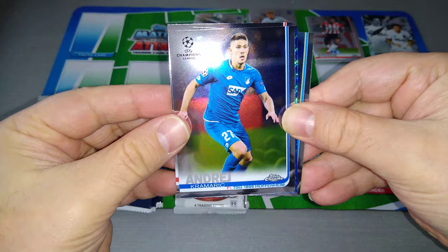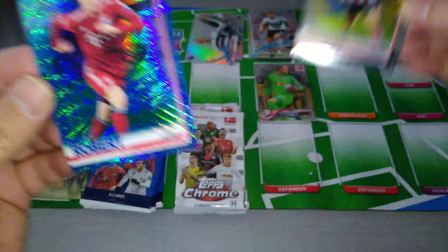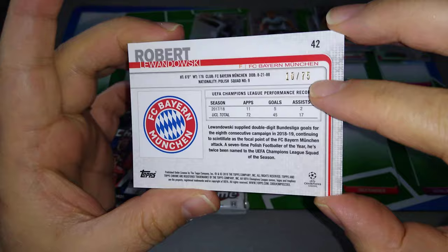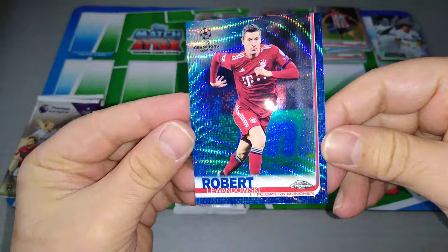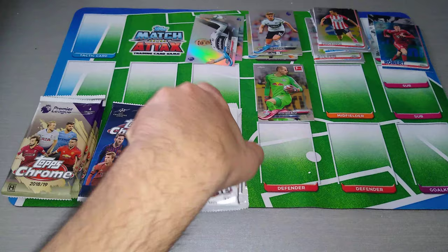Champions League pack two. Here is Lozano, Andrej Kramaric. Here's Kevin De Bruyne, and we've got a nice colour coming up — blue wave. Look at that. Beautiful Robert Lewandowski, and it's numbered on the back — 10 of 75. Lewandowski in blue wave in the Champions League. How beautiful is this card? 10 out of only 75 made. This is the 10th one. Fantastic hit so far.